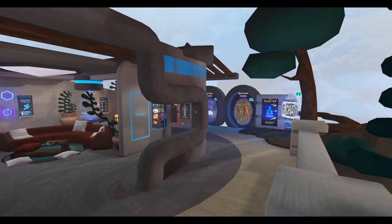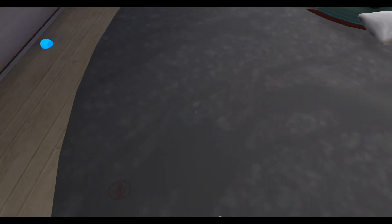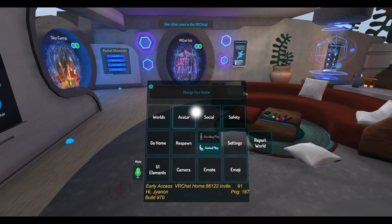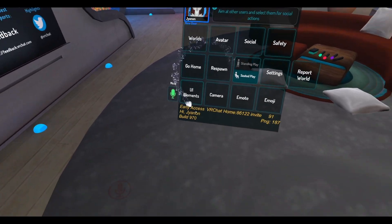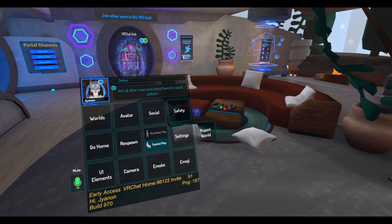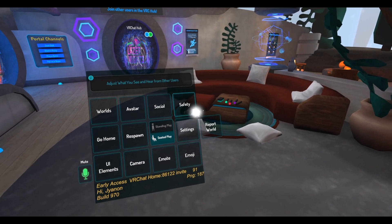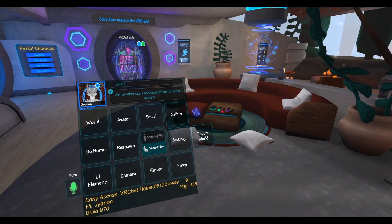You can change the behavior of your microphone later in your settings. Now let's open up your menu — press Escape on your keyboard. This menu is your control panel and the way you can change your avatar and the world you visit. I recommend getting familiar with it; at least have a look at the settings and the safety options to configure everything to your personal liking.